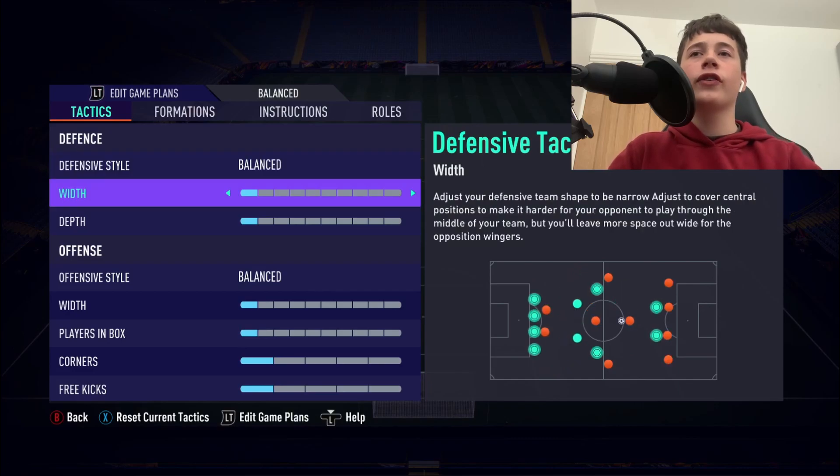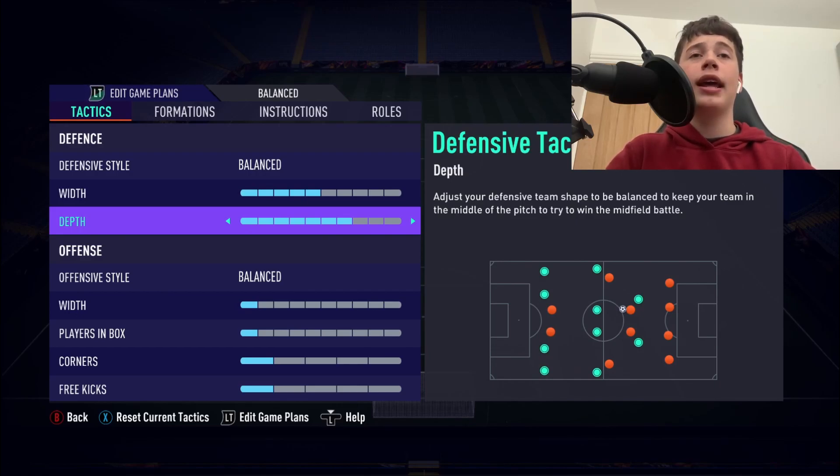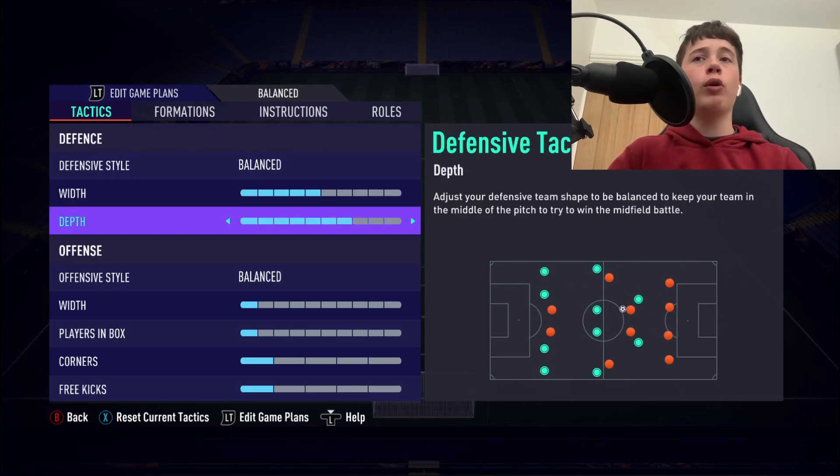Our defensive style is going to be balanced, our width is going to be 5, and our depth is going to be 7. If you are using this formation, you have to play attacking football — you can't play defensive football otherwise you're messing up the formation and it seriously will not work. We want an average width and a high depth, playing the offside trap and hopefully igniting a counter attack very easily.